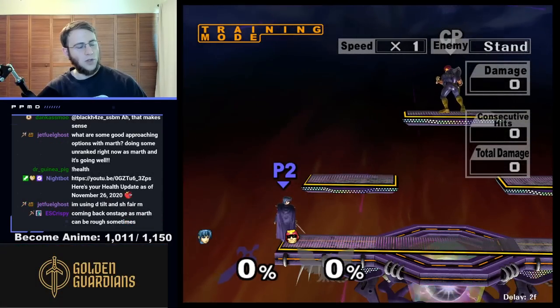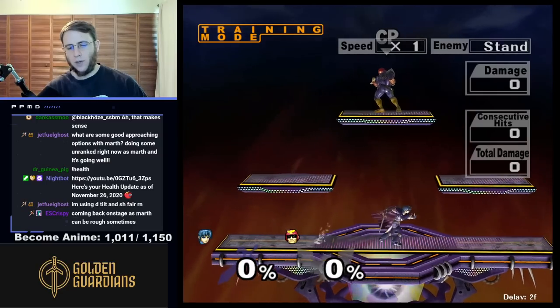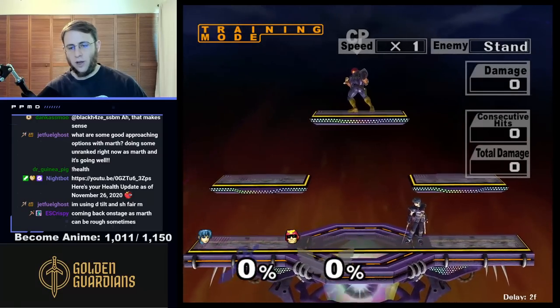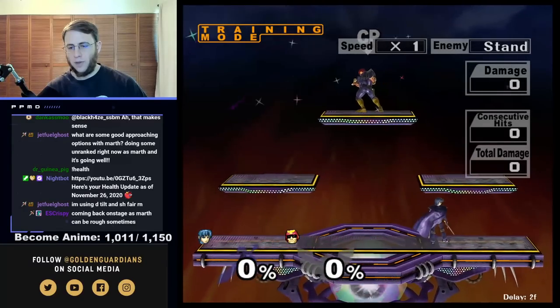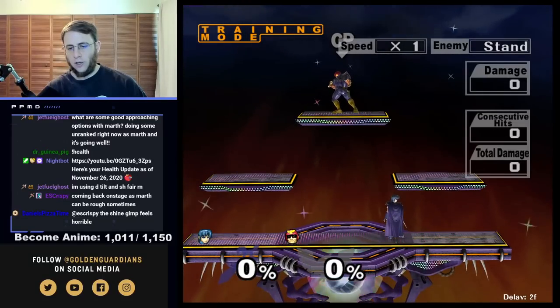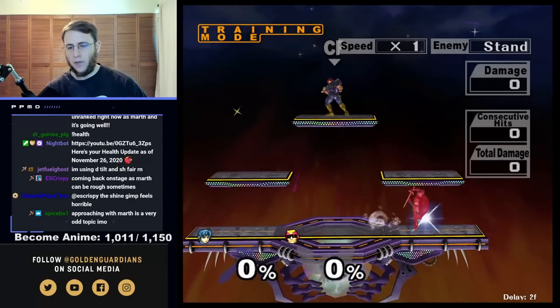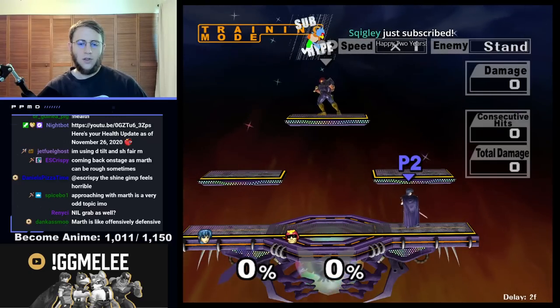What are some good approaching options with Marth? Marth doesn't really approach well. You can run up and grab sometimes. You can fair someone if they're not crouching a bunch. You can run up and kind of nair in place depending on what you think they're going to do in the matchup. You can run up and like side B Falco's laser startup and that'll work okay.